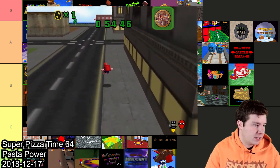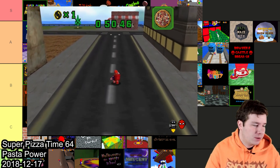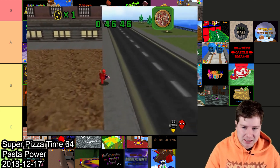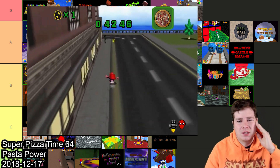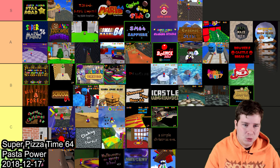Next we have Super Pizza Time 64 made by Pasta Power, and this one was just really cool. You go around as Spiderman delivering pizzas, it has that funny meme soundtrack and everything. Overall this one just has enough cool stuff — I'm going to throw it in A.